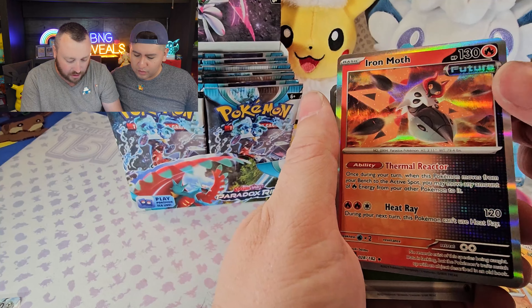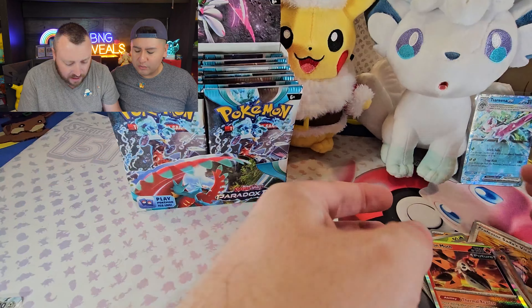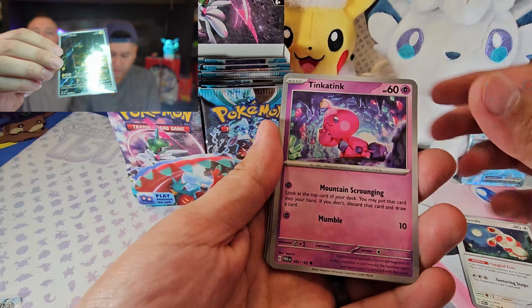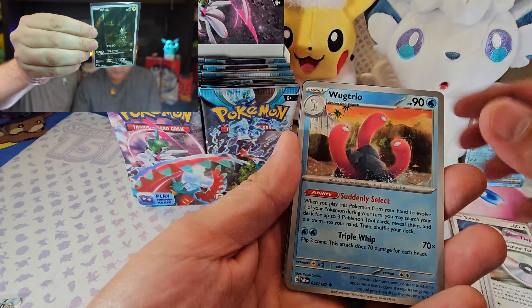And an Iron Moth holo future card! I thought they were going to stop doing two rares per pack? No, every pack still has a holo. What they have stopped doing is double hits. But there are lots of holos. The holos aren't really considered a hit anymore — if you get a special illustration, you're not also going to pull an EX card. Iron Moth again! So you do get an extra rare but you're not counting it as a hit.